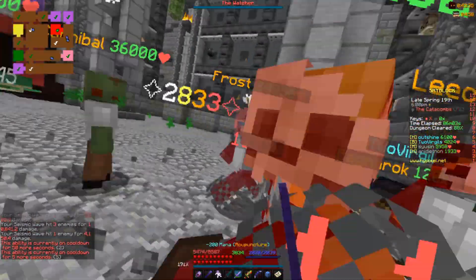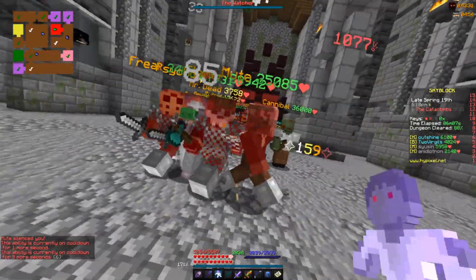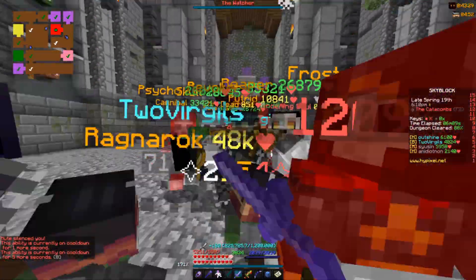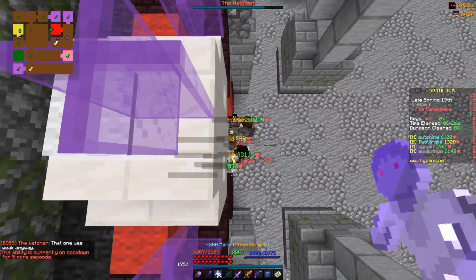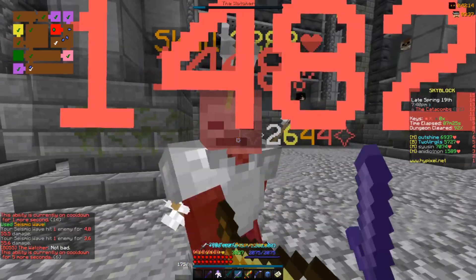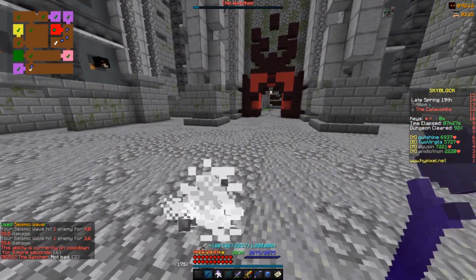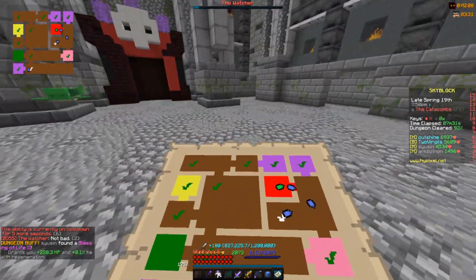And now my favorite part — not really — the blood room! A really good way to handle this is to go to the top of the portal and use something like a Voodoo Doll and you can pretty much melt them all pretty easily. And there we go, the blood room is cleared.